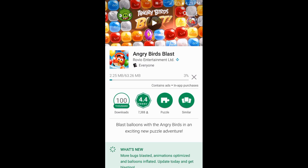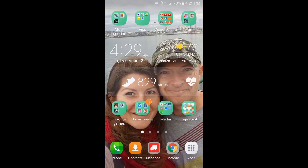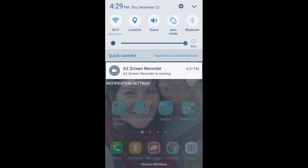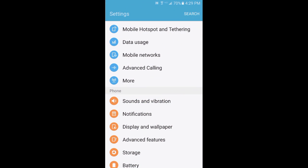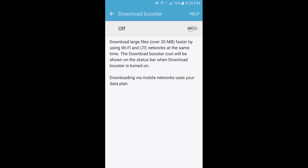Let me just show you what I did that helped it out a lot. I'm going to cancel this, then go to Settings, go to More, and go to Download Booster — click that.